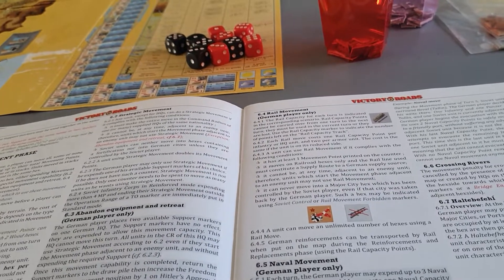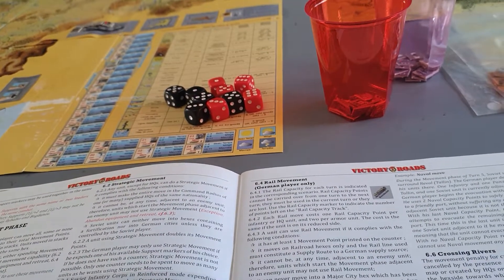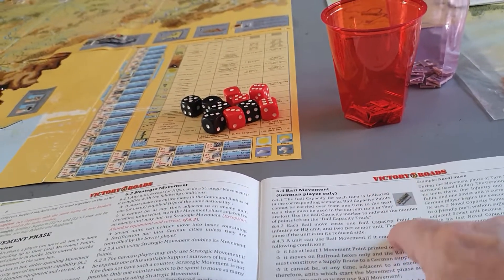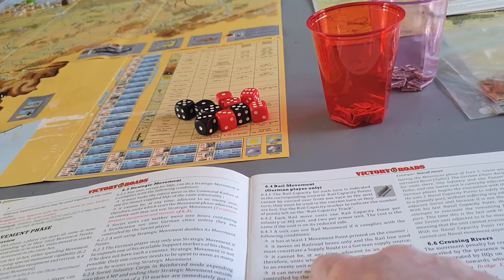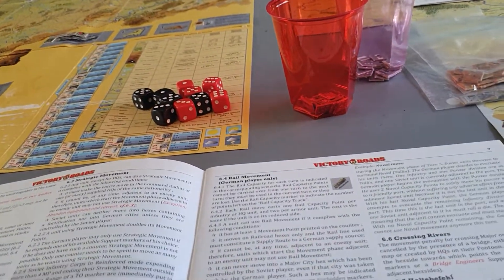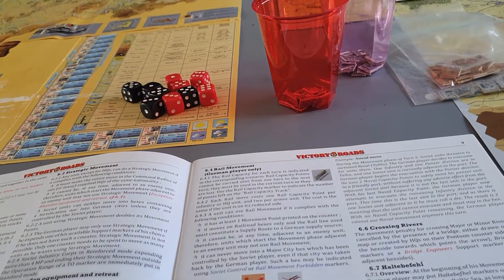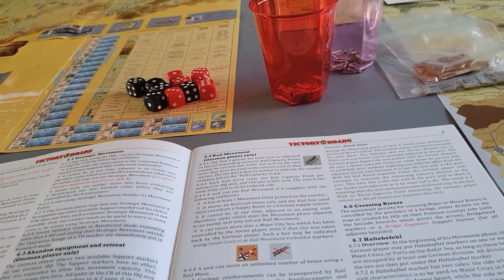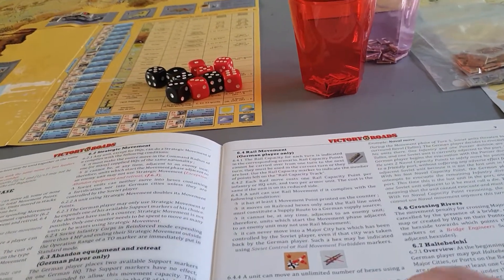Rail movement is for the German player only. You have a rail capacity determined every turn. You can expend one rail capacity point to move an HQ or a standard division, and two points to move an armoured division. You can move an unlimited number of hexes using rail movement, but you must stay on a rail line. German reinforcements can also be transported by rail when placed on the map during the reinforcement and replacement phase, but you still have to use rail capacity.